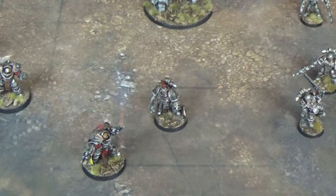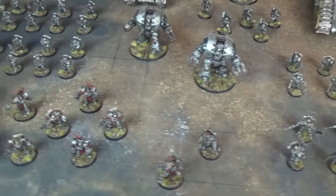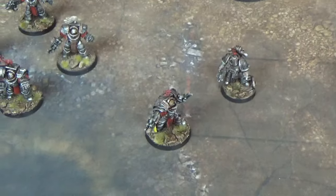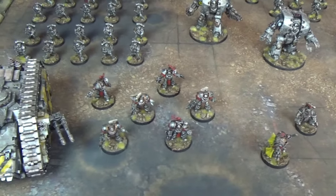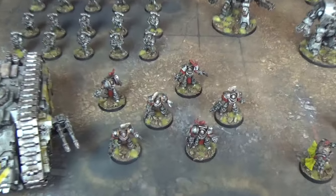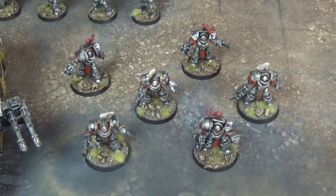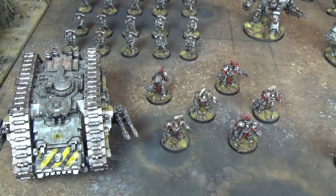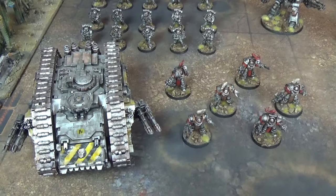The Siege Breaker is equipped with Artificer Armour and a Power Fist. The first troops choice is a squad of Cataphractii Terminators — one of Erasmus Golg's special rules allows Terminators to be taken as troops. There are six Cataphractii: four with Power Fists, two with Chain Fists, and two with Combi-melters. They have a dedicated transport in the form of a Spartan Assault Tank with Armoured Ceramite.